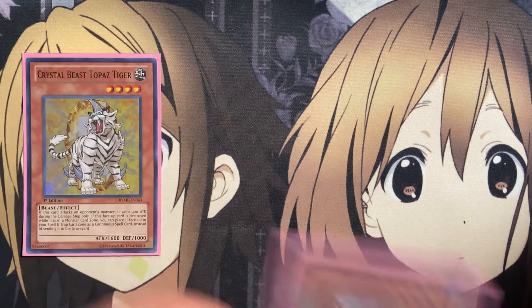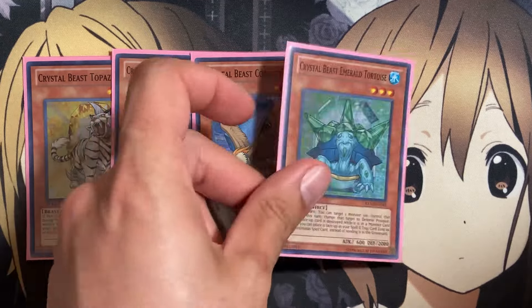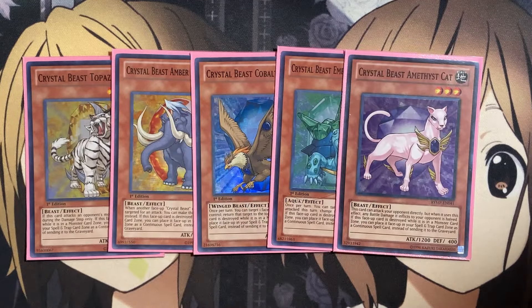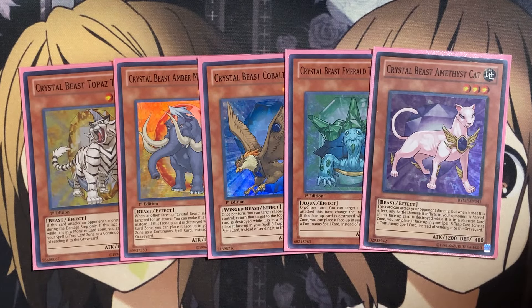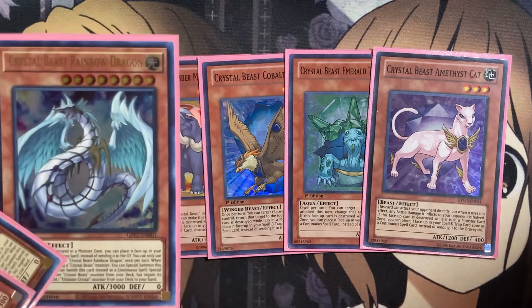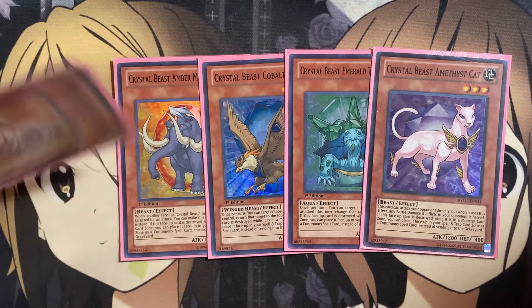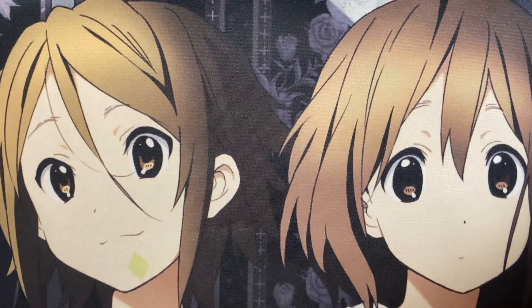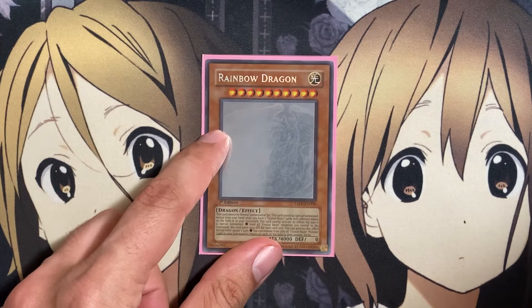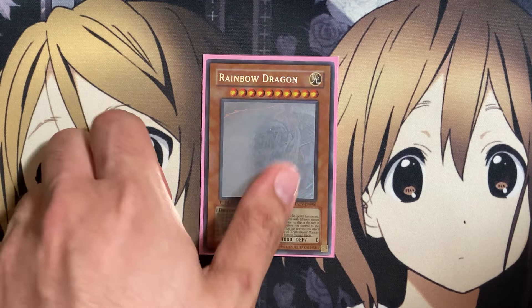The one-ofs for our Crystal Beasts include one Topaz Tiger, one Amber Mammoth, one Cobalt Eagle, one Emerald Tortoise, and one Amethyst Cat. We really only need one of each. Our Rainbow Dragon revolves around having seven different Crystal Beast monsters, and we have the one additional in the form of Rainbow Dragon itself — just running one copy. For those who don't know, the old text doesn't specify, but it does count as an Ultimate Crystal monster as well.